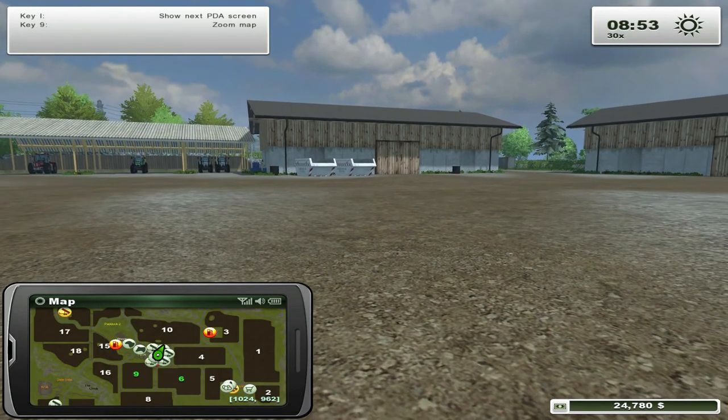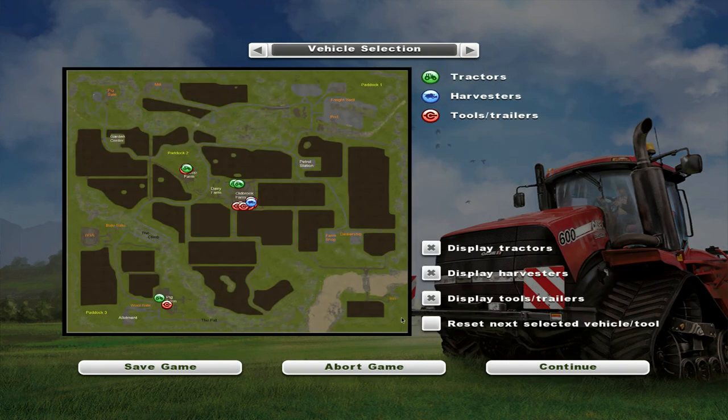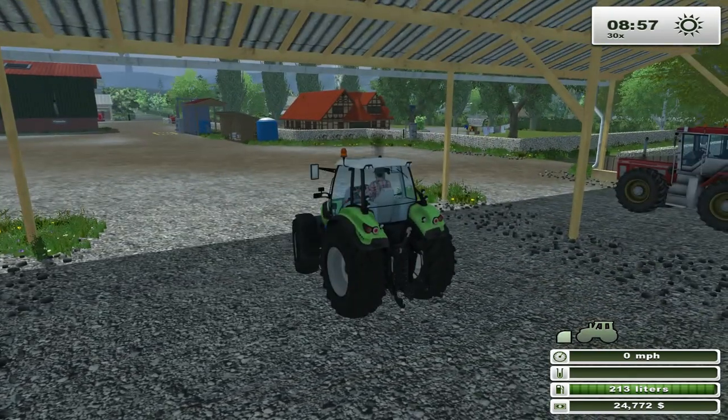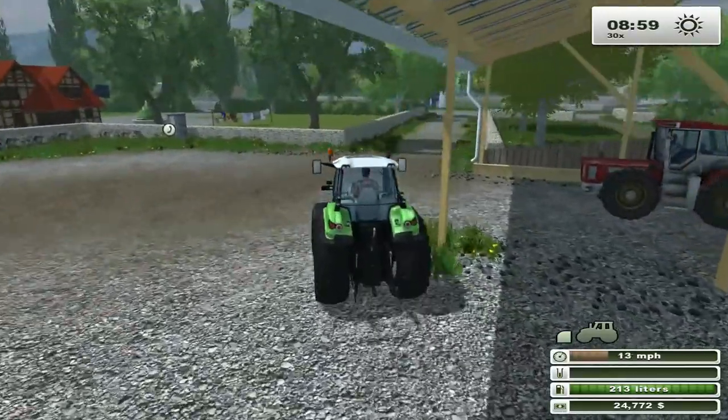Let's have a quick look at the map. So that's the dairy, and we've got the sheep farm down the road. We'll cross the road now and go have a look at the sheep farm. We've got paddocks there, and the freight yard and port, a petrol station, dealership, farm shop, and we've got the inn over there. This looks to be some sort of creek. These are our two fields here, the garden centre, the bale sale, the biogas plant, wool sale, pig farm and pig sale, and the mill over there. Let's grab our little tractor and drive across the road to go and have a look at the sheep farm.